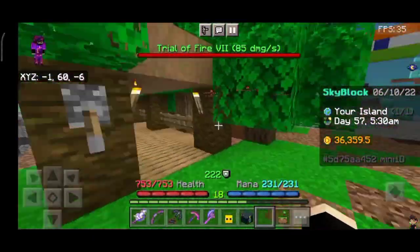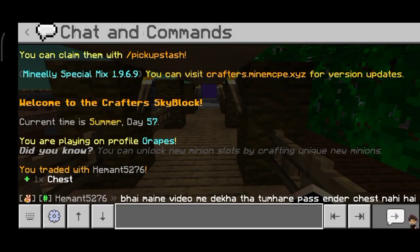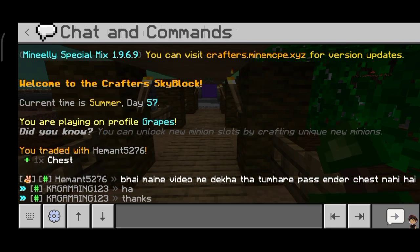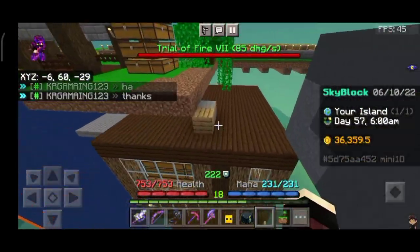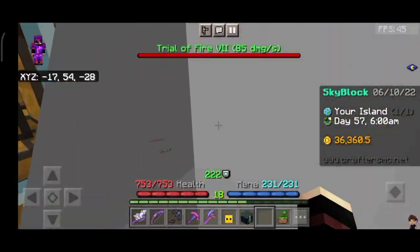So guys, first let me tell you: inside the ender chest, the crafting is the same as in normal survival. You need an ender eye and 6 obsidian — that's the normal recipe. If you have all of them in your crafting table, you can craft it directly from there.